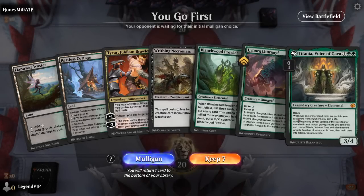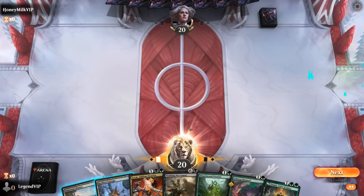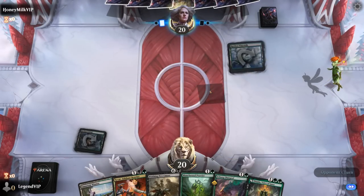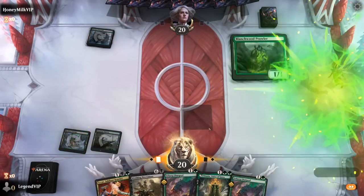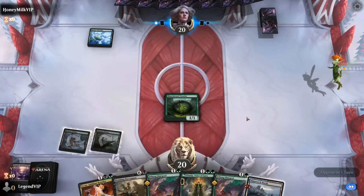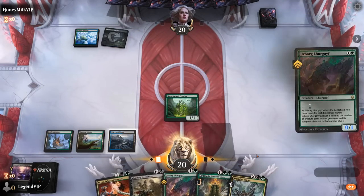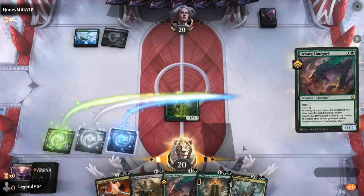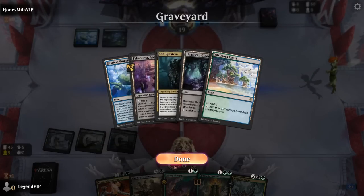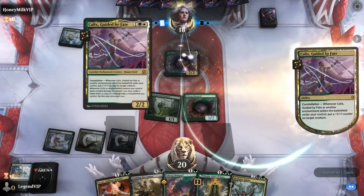We're on the play with a fine hand. Turn two Prowler to try and hit our land drops and fill the graveyard for Lurgoyf and Necromass — always nice to start with a creature land. We're up against blue-green. Found lands; I'll take the untapped one. Kick Lurgoyf — just a 1/2 so still pretty small. Building a lot of lands, and there's a Calyx — opponent's playing some enchantments.